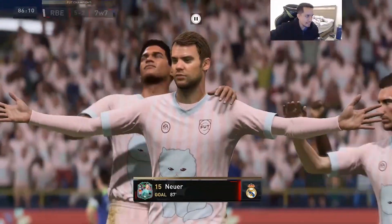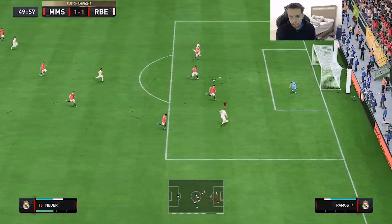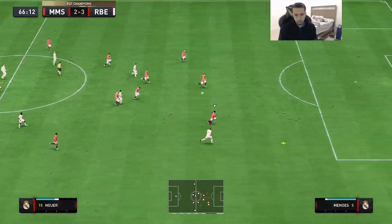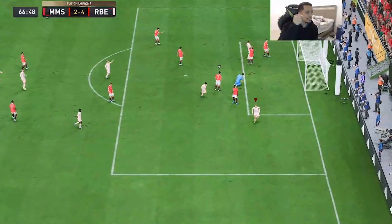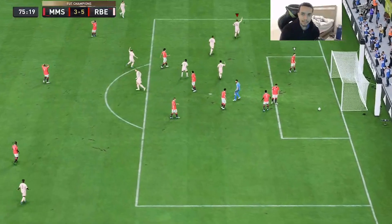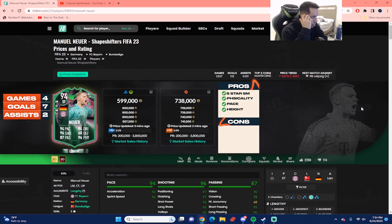Maybe that's the type of card this guy is — off that crossing meta. He's on and he finally scores a clean shot inside the box. Neuer with a nice ball roll scoop and a beautiful finish — clutch right there! Neuer clutch once again, ice in the veins. This is a very sweaty game and that was a good finish. That concludes the player review for 94-rated Shapeshifters Manuel Neuer.